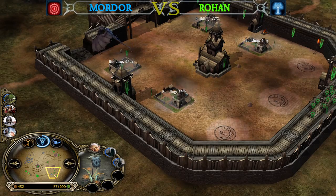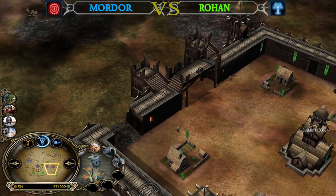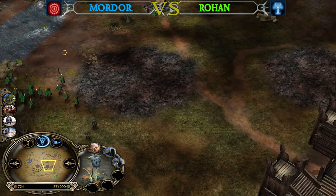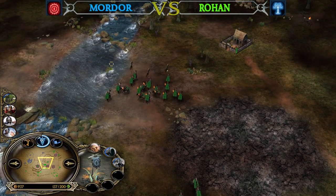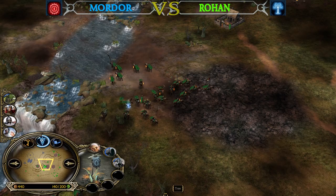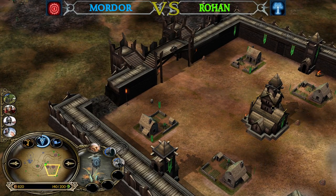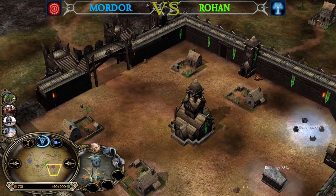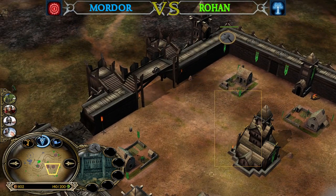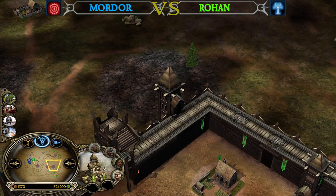The Mordor player is now in a really bad situation. That was the attack that could have won him the game, but the miscoordination of his army — separating his Orcs from his Trolls and hoping the Trolls alone could burst down the base — was a mistake. He shouldn't be scared of taking the big fight. Everything was in his favor: the Drama Troll should always stay close to the Trolls, the Witch King should be alive, and the Orcs especially inside the base — because in the base the Rohan player couldn't use Elven Wood.